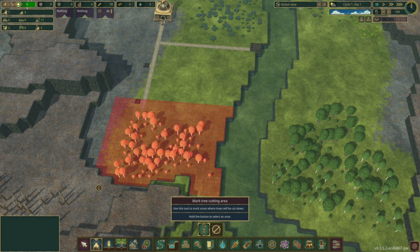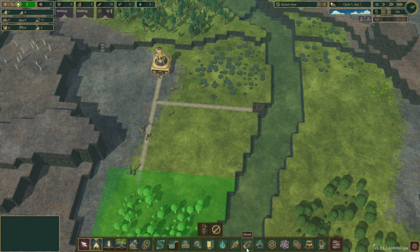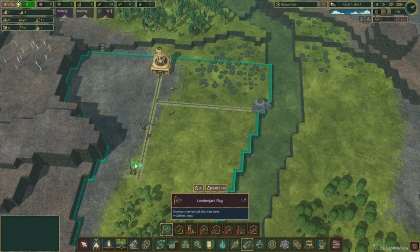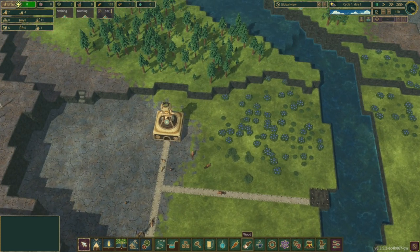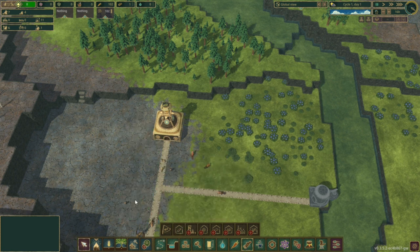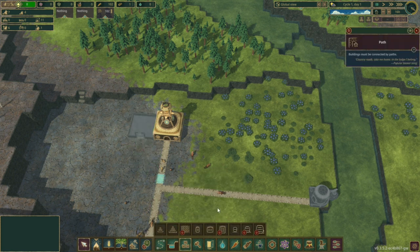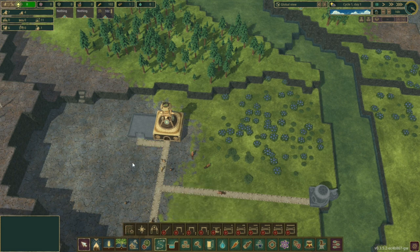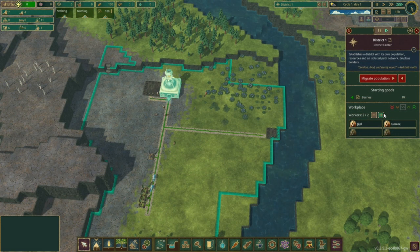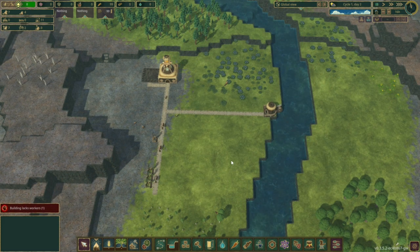And then we'll tell it to eat those trees. And now we'll put in a second lumberjack flag right there. These don't cost any wood, so we're not going to lose any resources by doubling up there. Now I want to have a lumber pile. We'll put that right there for now. Connect it up. We'll also increase the number of people here. Now we have water and we're not going to die.